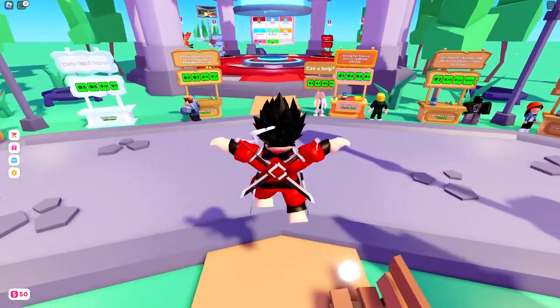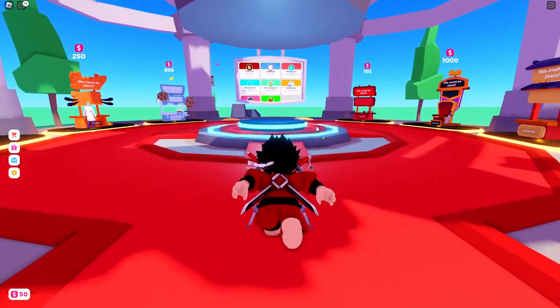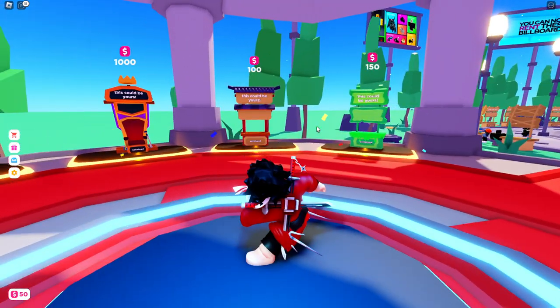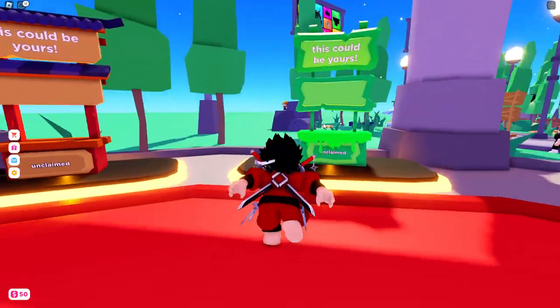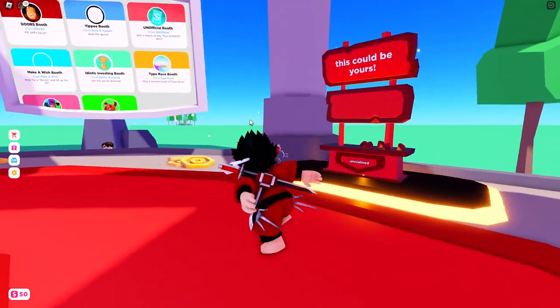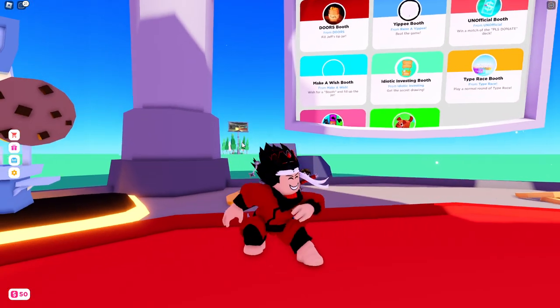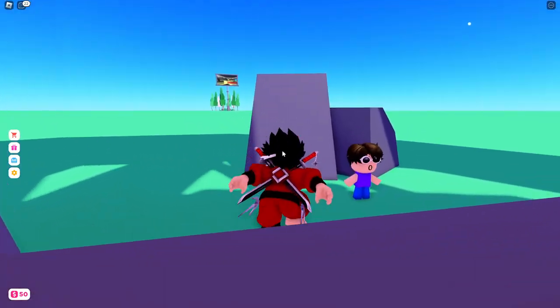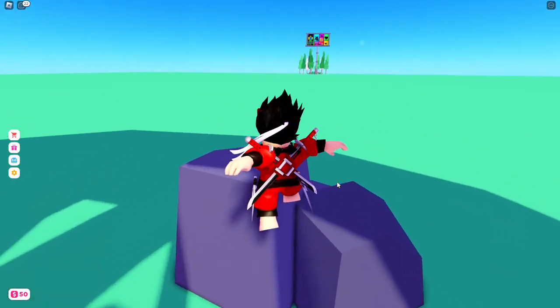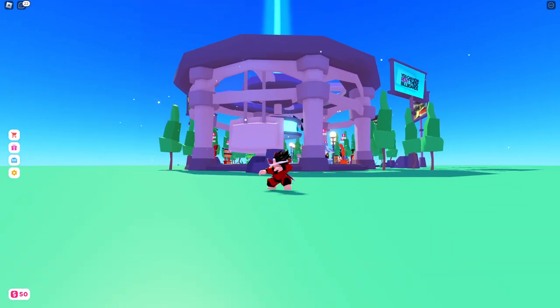In today's video I'll be going through all the working codes in Please Donate, so I'll be redeeming all the working codes. As you guys can see, there are a bunch of cool stands you can unlock with gift boxes, and I got 50 gift boxes. You can redeem gift boxes with codes. So let's go ahead and redeem all the new working Please Donate codes.